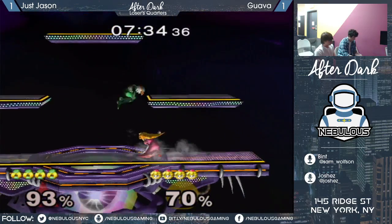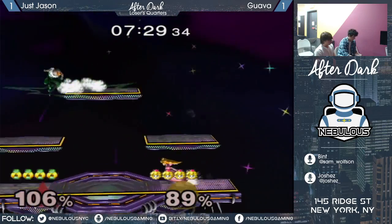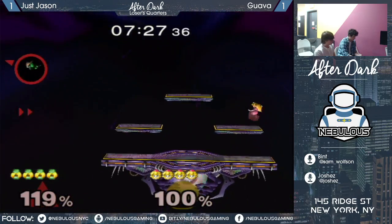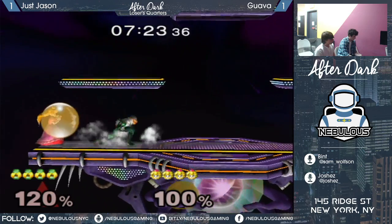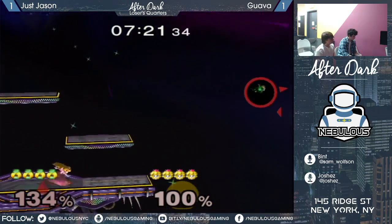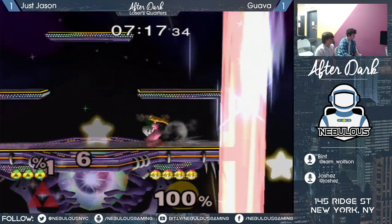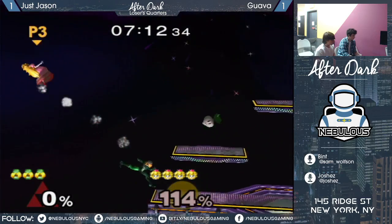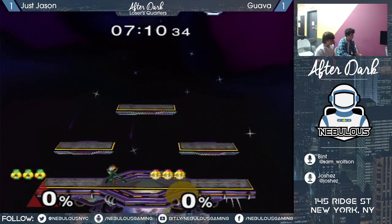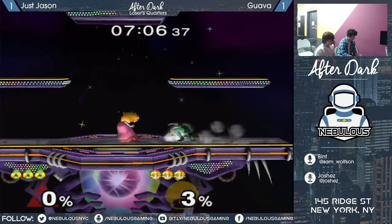Guava has been hit by it a few times this set. Already Jason looking more comfortable on this stage. Bad trade there - if he had hit that earlier forward air, we'd probably be in a better spot now. And forward tilt on Peach's shield - not always too safe. Jason not really caring about that turnip, just goes in with the back air.